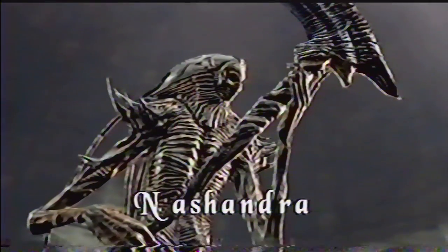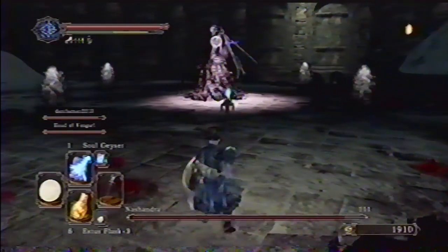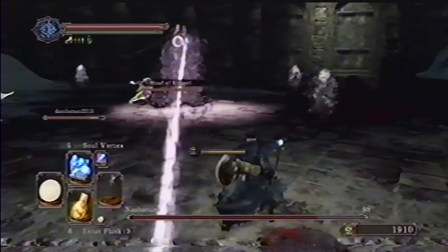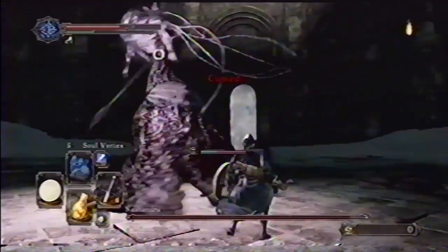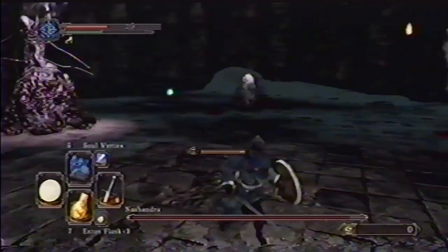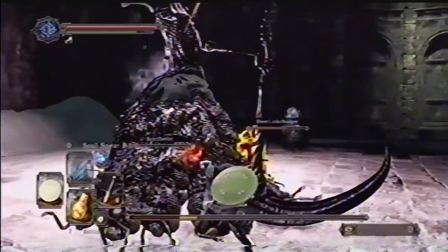One final boss stands in your way in the basement of Drangleic Castle: Dark Queen Nashandra. This is a tough fight because it's challenging both up close and when at a distance. If you're far away, she'll fire a devastating laser beam shot. Up close, the blobs of darkness will rapidly curse you, reducing your HP at an alarming rate. It's possible to attack these blobs up close to dissolve them, but if you can lure Nashandra away from the circle of dark blobs, you can safely and quickly finish her off.